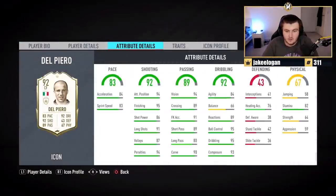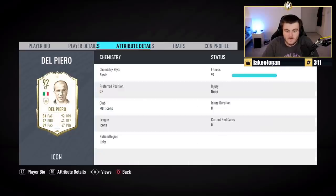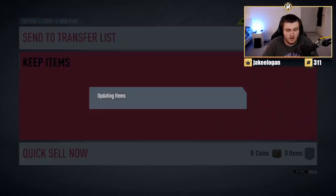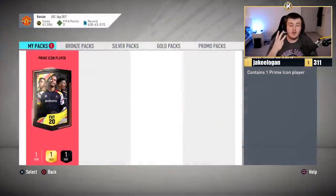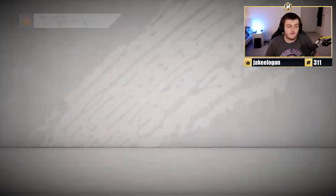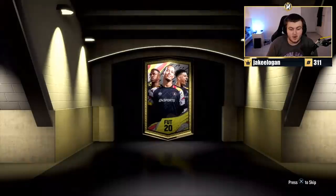Five star weak foot, four star skill moves. Very, very nice indeed. That's a big dub. Store that in the club. Second one now - are we going to get back-to-back dubs? In fact, are we going to get three dubs in a row? Because the party bag was great, the first prime icon was great. Are we going to get a second dub and three dubs in total? That's the question.